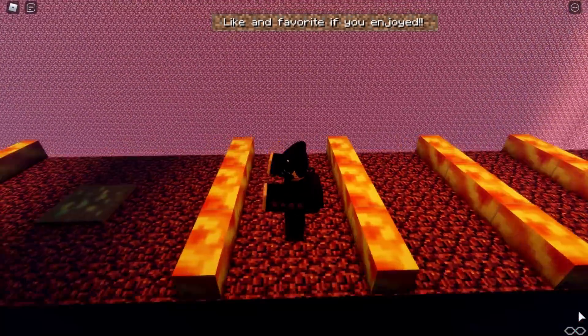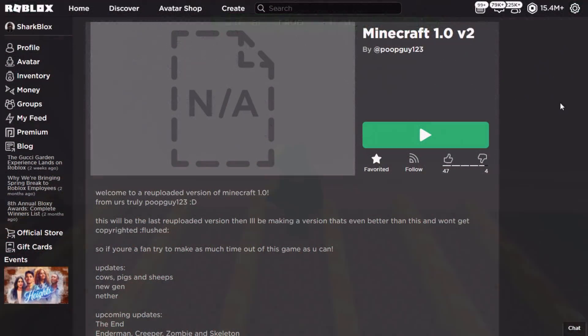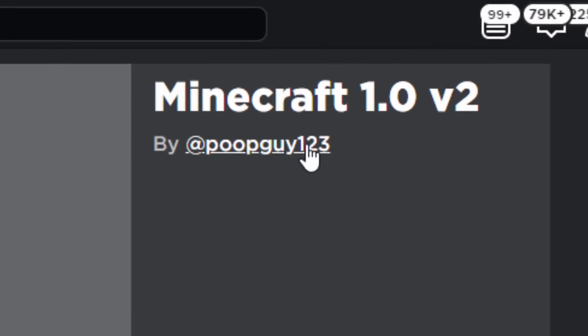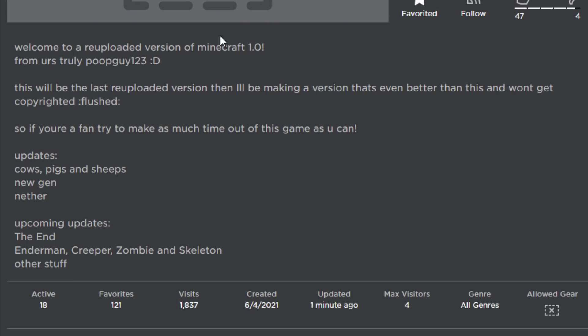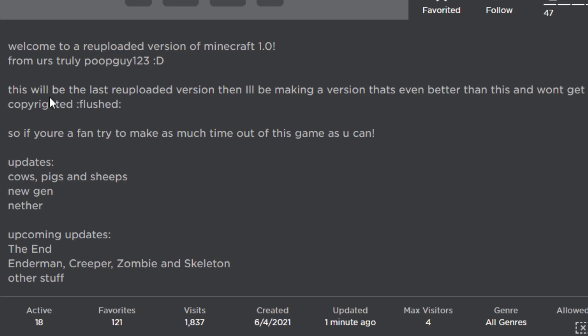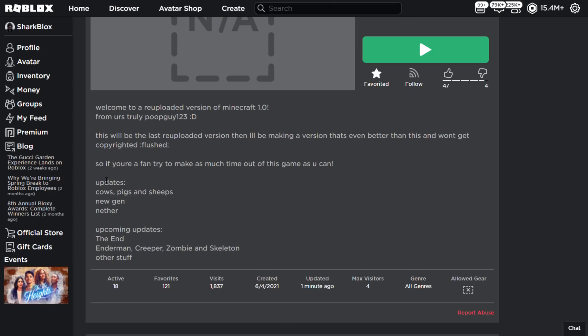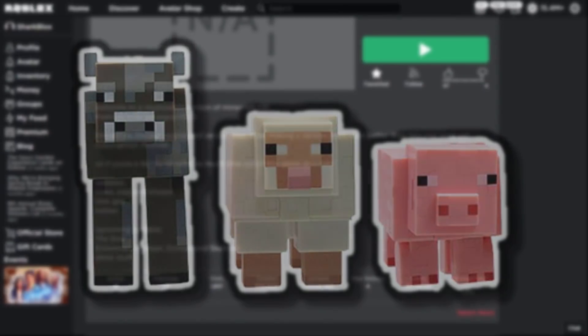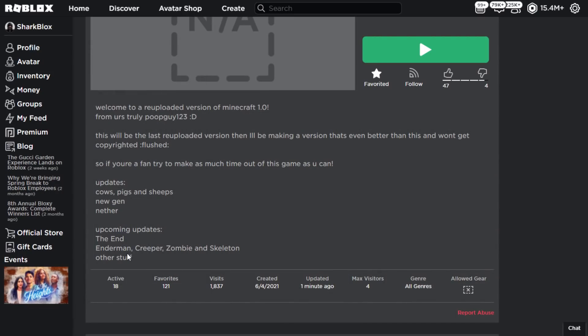It's still old, but it's a massive improvement since the last game. Over on the Roblox website, here it is: Minecraft 1.0 Version 2, made by poopguy123. 'Welcome to a re-uploaded version of Minecraft 1.0 — this will be the last re-uploaded version, then I'll be making a version that's even better and won't get copyrighted.' Updates include: cows, pigs, and sheep, new world generation, and upcoming updates — the End, Enderman, creepers, zombies, skeletons, and other stuff.